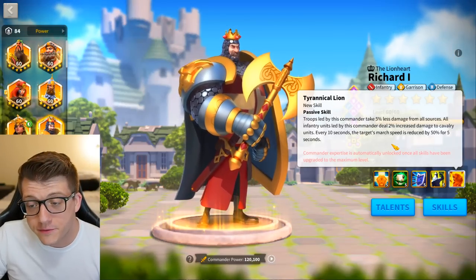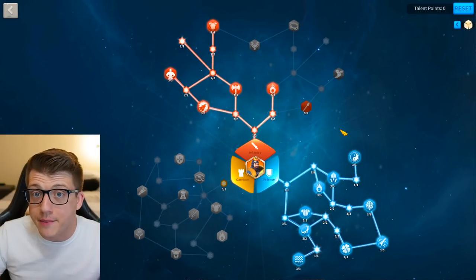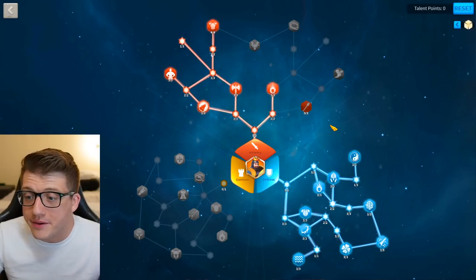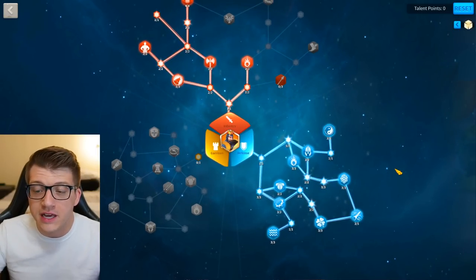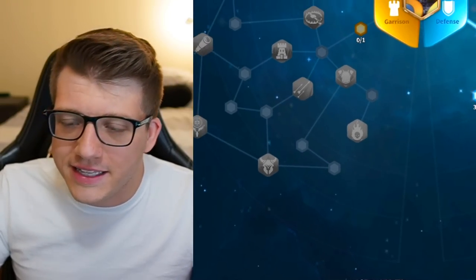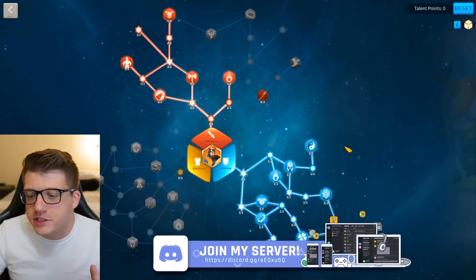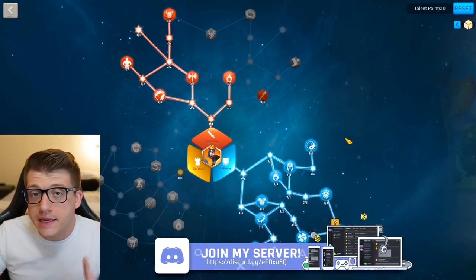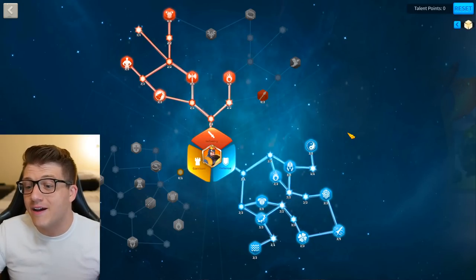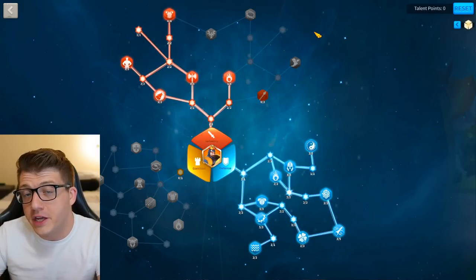Now let's look at some talent builds. Remember, talents only apply to the primary commander, and there are some instances where you may want to use Richard as primary. The talent build I have is specifically for battling barbarians in the open field, which at this point is the primary use I have for Richard. There are a few other uses we'll talk about later in the video.